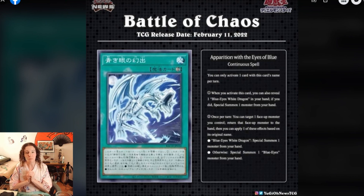We have Aberration with the Eyes of Blue. Interesting name. It's a continuous magic card. You can only activate one card with this card's name per turn. When you activate this card, you can also reveal one Blue Eyes White Dragon in your hand. If you do, special summon one monster from your hand. So it's good for a free special summon and good for extenders. That special summon monster can be a tuner, so it's a good way to get your synchros going.